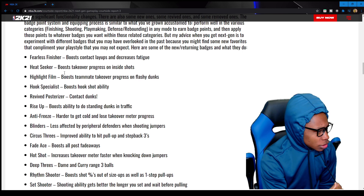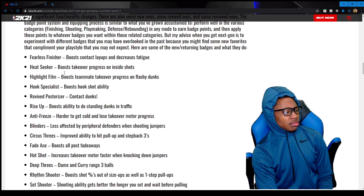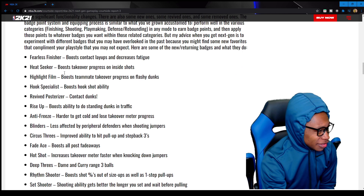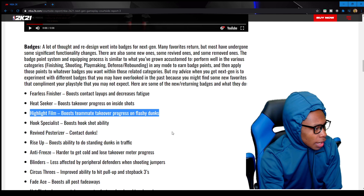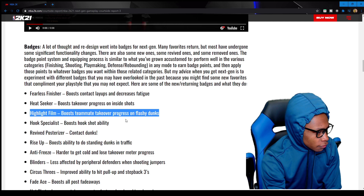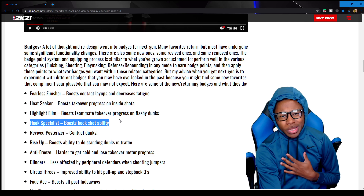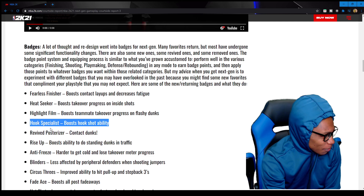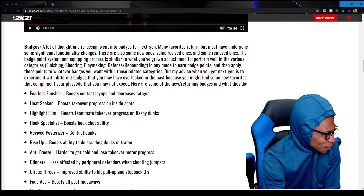Seeker boosts takeover progress on inside shots — that's different, that's a new one. Highlight Film boosts teammate takeover progress on flashy dunks — that's a new one too. Hook Specialist boosts hook shot ability, but I don't care about that because we always make point guards. That's the weakest one so far.